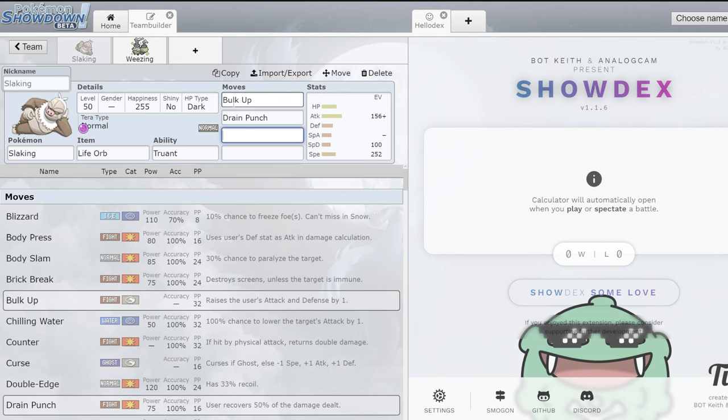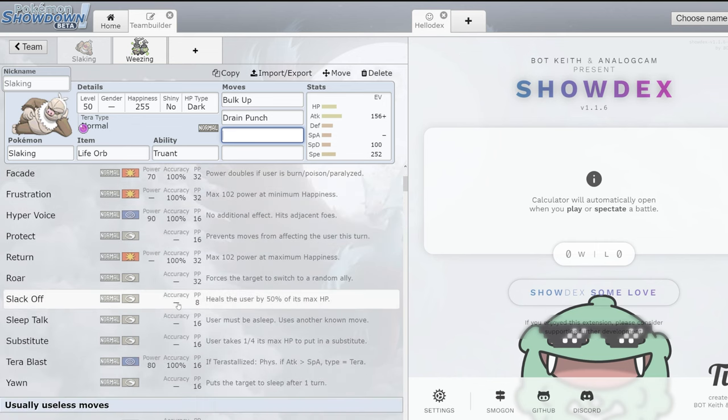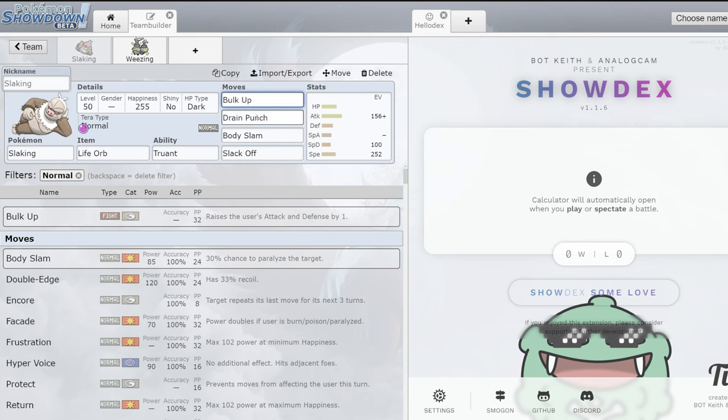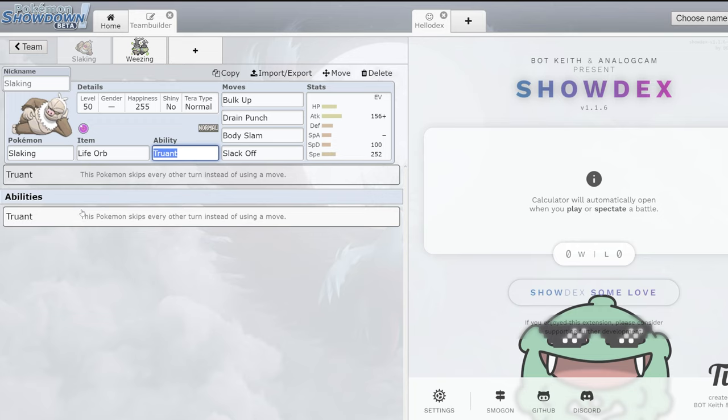Slaking's best Normal move is probably Body Slam since it doesn't get Double Edge. You could go Body Slam and Slack Off for good recovery between Drain Punch and Slack Off. Body Slam is a really good STAB, and Bulk Up plus high SpDef investment would make you really tanky. Neutralizing Gas means you're never going to be Truanted. Truant works differently from Slow Start — you don't have to have Weezing on the board every single turn. For example, turn one lead Slaking plus something else and attack; turn two attack and swap in Weezing, and it will stop Truant from activating.